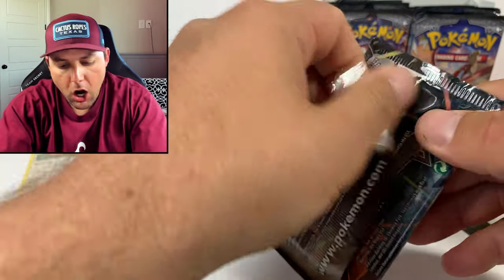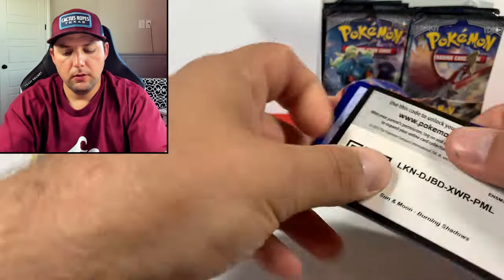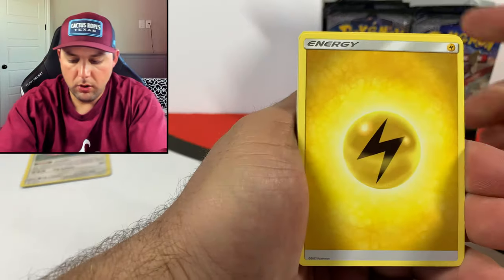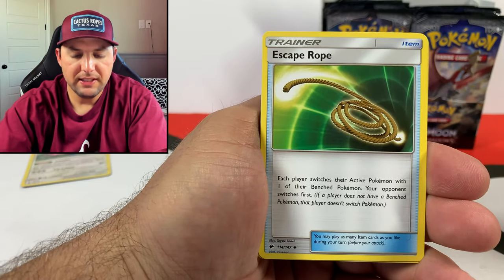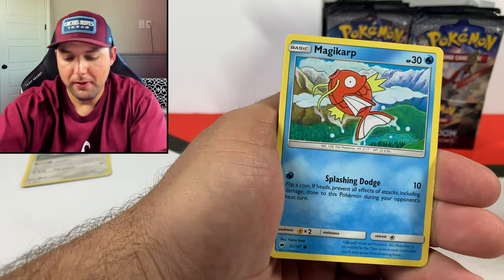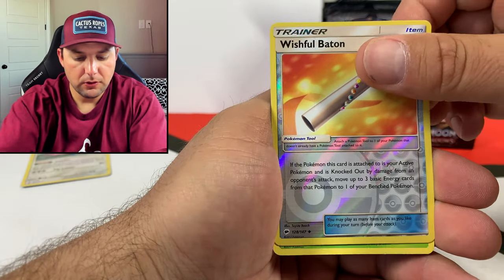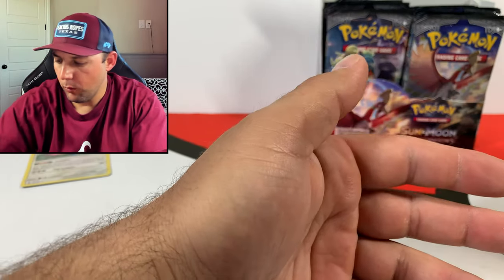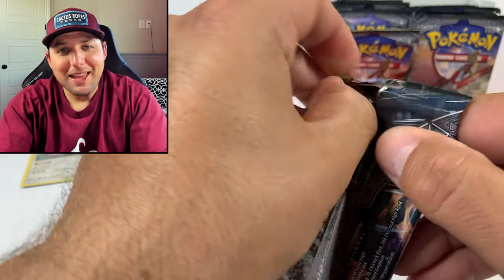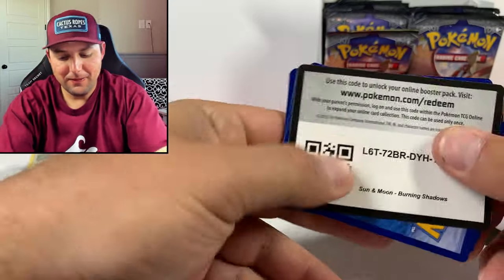Four packs in right here, pulled one rare holo. Four to the front here we go - Lightning Energy, Gloom, Escape Rope. We did pull the gold Escape Rope earlier. Wingull, Meowth, Magikarp, Murkrow, Gunk, Wishful Baton for the reverse and an Iraqi one for the non-holographic rare. Maybe the right side of that booster box has all the fire that we need.